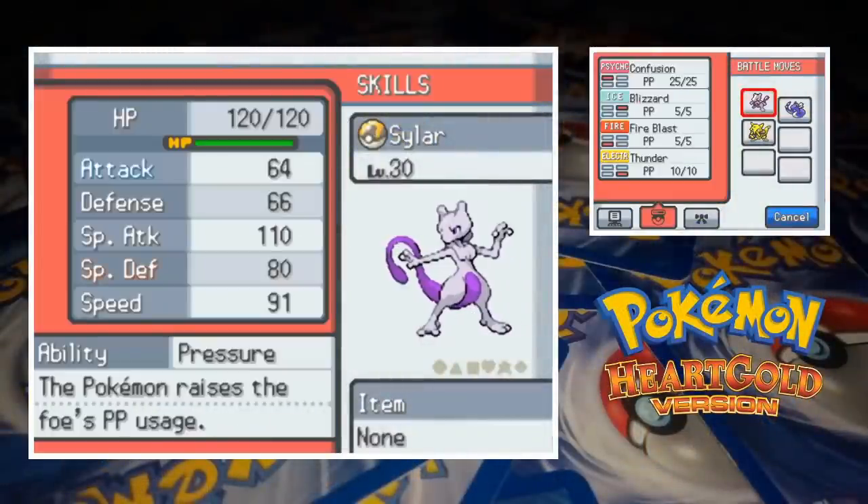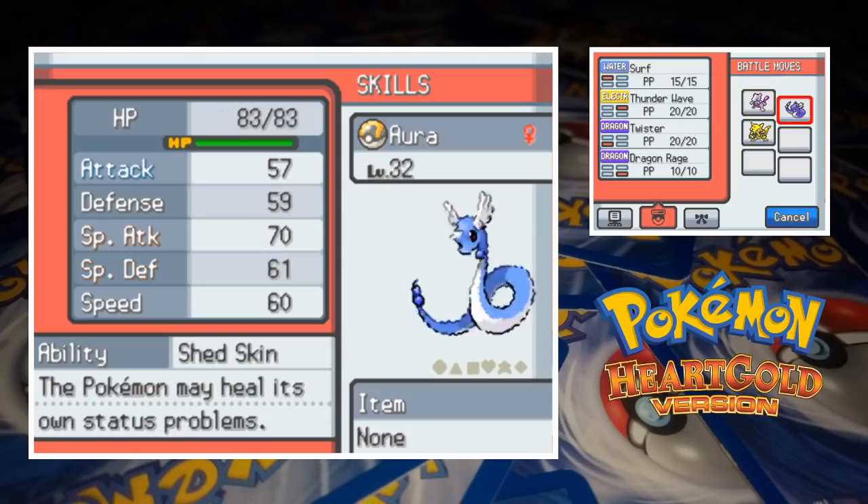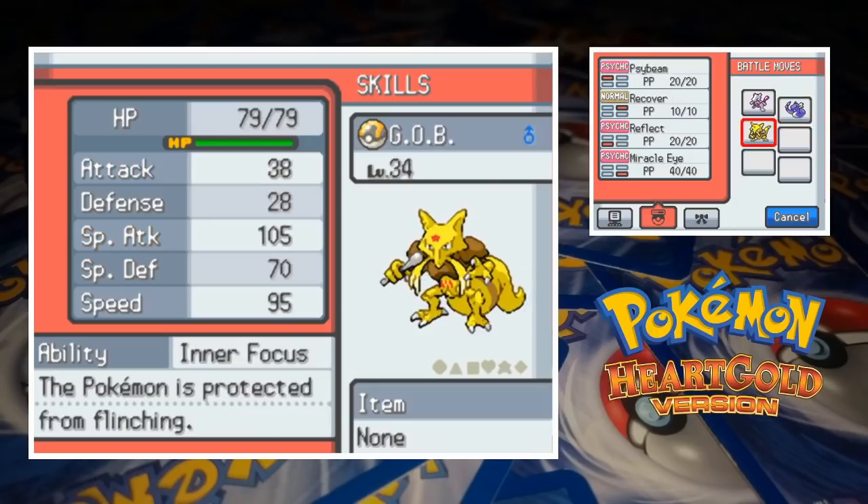Siler the Mewtwo is at level 30 with Confusion, Blizzard, Fire Blast, and Thunder, which gives us a ton of options against whatever Pryce throws at us. Or the Dragonair is up next at level 32 with the moves Surf, Thunder Wave, Twister, and Dragon Rage. Our final team member is Jobe the Kadabra, who's got Psybeam, Recover, Reflect, and Miracle Eye. Unless Pryce has assembled a team of the finest dark types available, I think we're good to go.